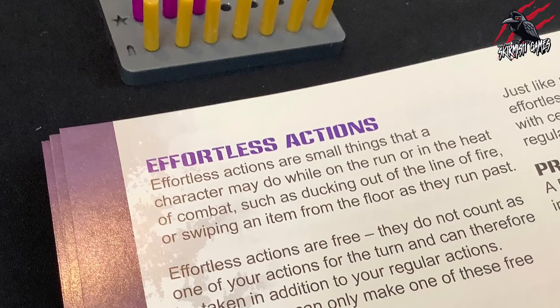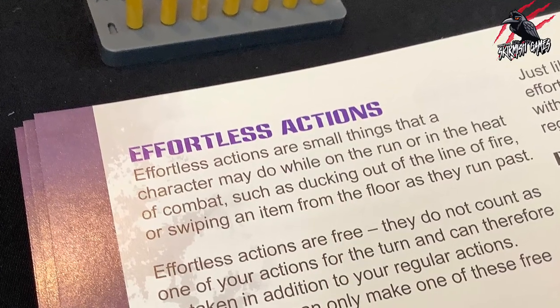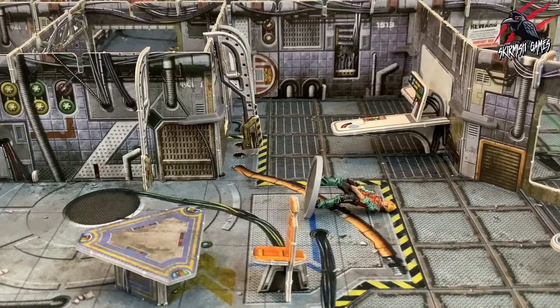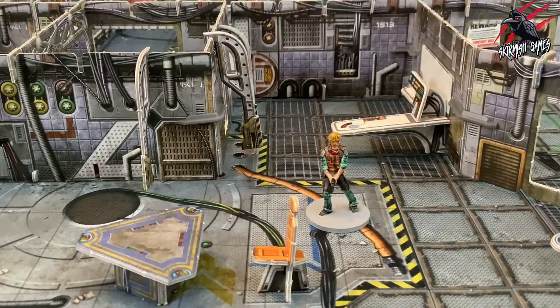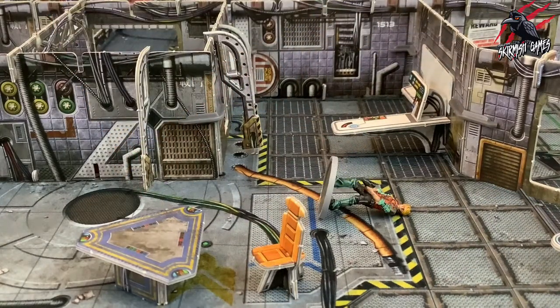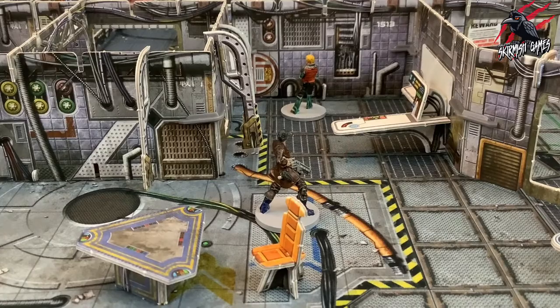In addition to the common actions, a character can take effortless actions. These do not count towards your action limit, but you can only take one of them per turn. Prone characters cannot take any actions other than standing up, after which they can act normally. Defeated characters cannot take any actions at all until they have been revived by another character. We'll go over these in more detail in later videos.